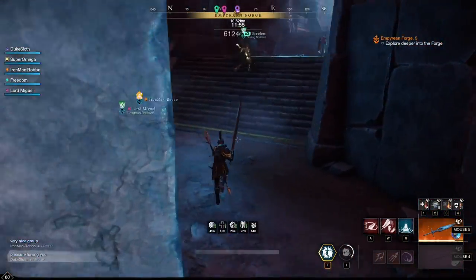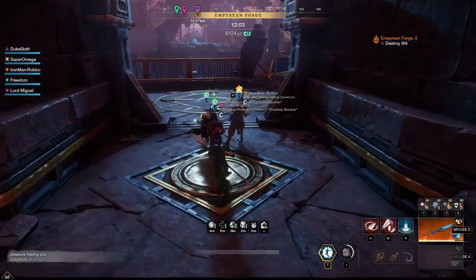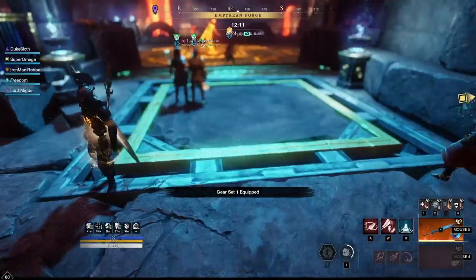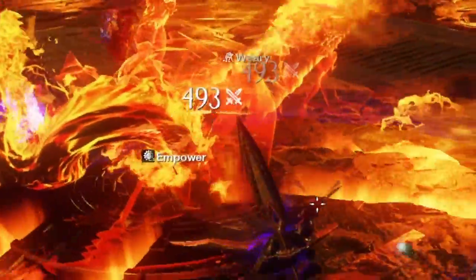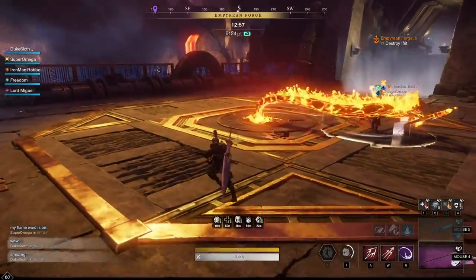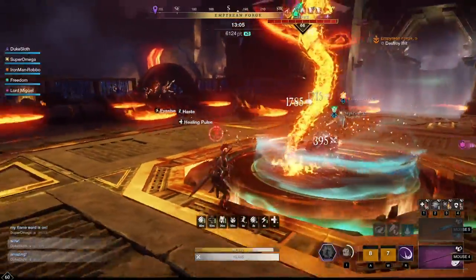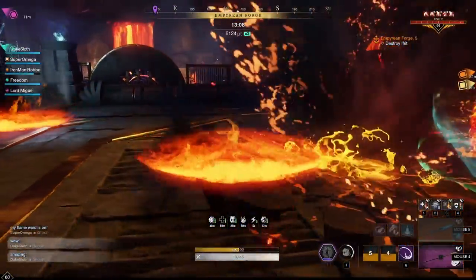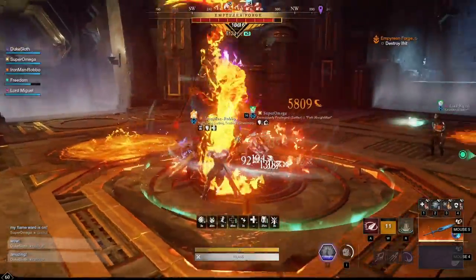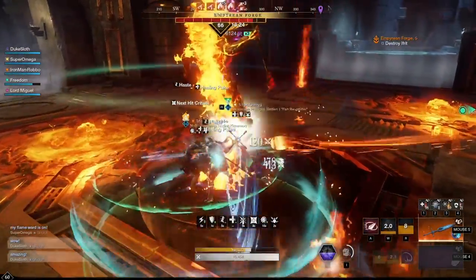Now it's time to switch to full flame protection because it's time to face Ifrit. Ifrit is the first boss in the expedition and has quite a few interesting mechanics. Also in this week's mutation, the weary debuff can still apply during this fight. The first mechanic Ifrit does is spawn flame waves from the southeast of the dungeon. This often comes along with flame bombs dropping as well. You can lay down and avoid the damage from the flame waves that way, then roll out of the bombs. If you're in light armor you can also roll straight through them, though medium or heavy requires a lot more precision.